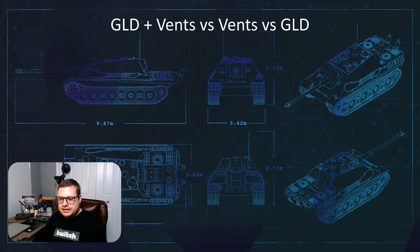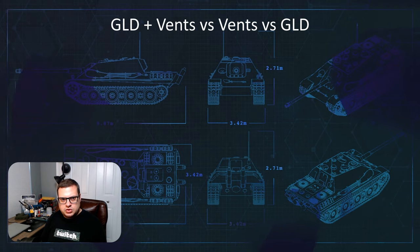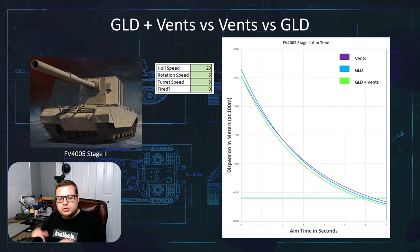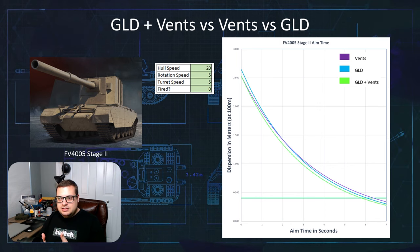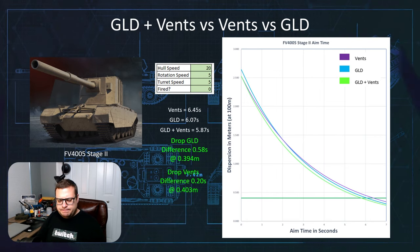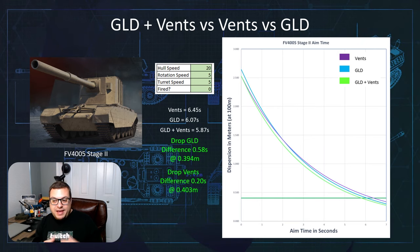Let's go back to our original example of the 4K5. Let's say I've got gun rammer, vents, and gun-laying drive all mounted, and I want to add optics — but I don't know which item to drop: gun-laying drive or vents. If we look at our 4K5 with the same settings and look at this graph — filmed in 2K resolution so select 1440p for clarity — vents gives me an aim time of 6.45 seconds, gun-laying drive alone gives 6.07 seconds, and when I combine them I get 5.87 seconds. If I drop gun-laying drive, I add 0.58 seconds to my aim time — half a second. But if I drop vents, I only add 0.2 seconds to my aim time.